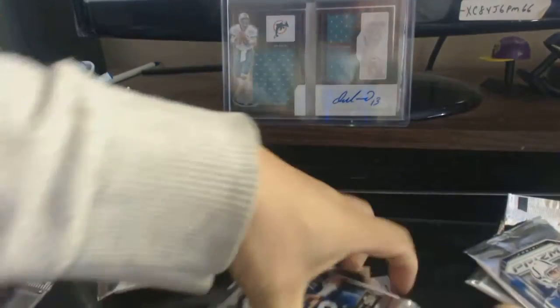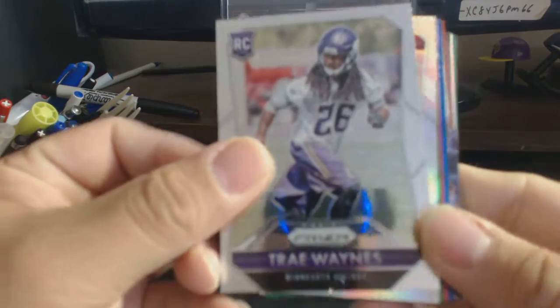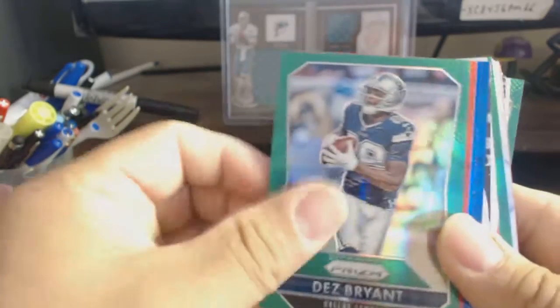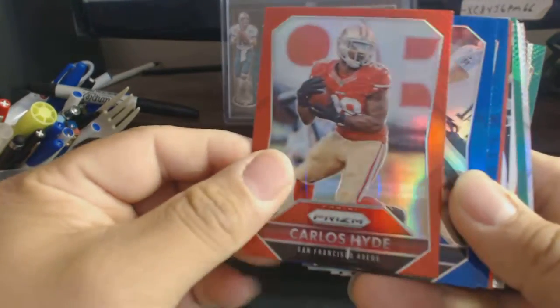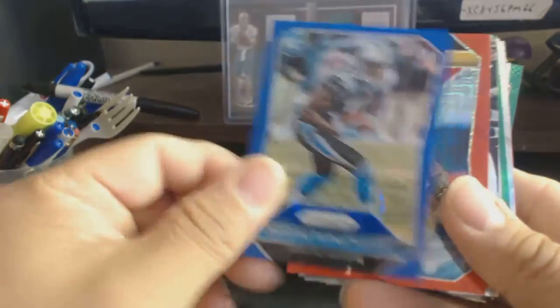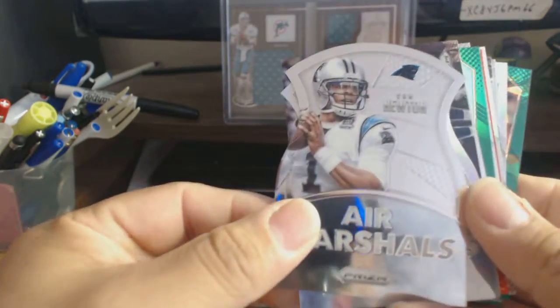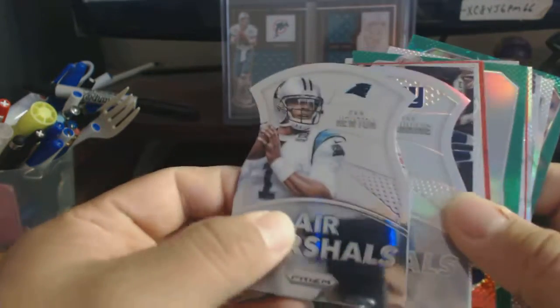Let me get the cards all together. Alright, recap: Dre Wings rookie, Harley prism green, Dez Bryant color side red, blue Bishop Schenke, blue Wade Funchess, Jerome Bettis red, Clarell Cat Noon, and Eli Bader Marshals.